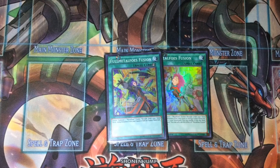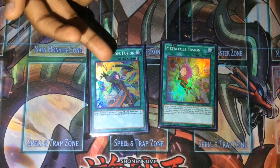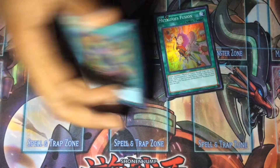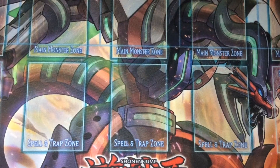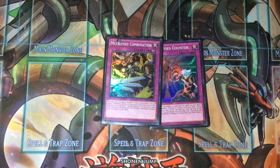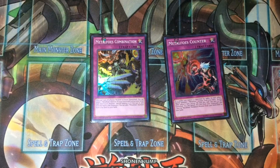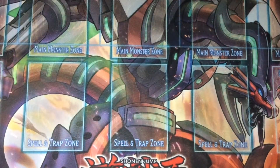For the Metalfoes spells we play one Metalfoes Fusion and one Fullmetalfoes Fusion. You need Fullmetalfoes Fusion for when your opponent might disrupt your play — you can chain it to summon Alkahest and steal their monster. Metalfoes Fusion is obviously the best Metalfoes fusion card. We also play Moon Mirror Shield for Isolde. For the only traps, we play one Metalfoes Counter and one Metalfoes Combination — you can recycle them off Mithrilium so you don't need multiples.